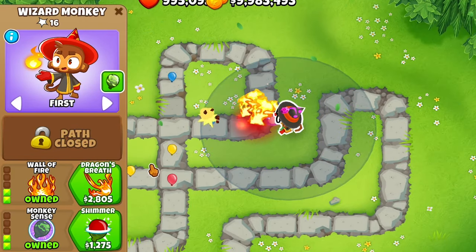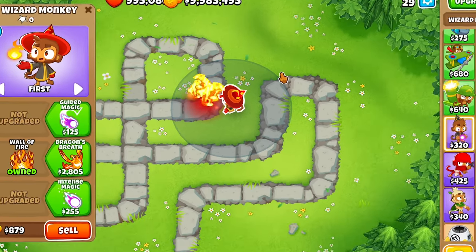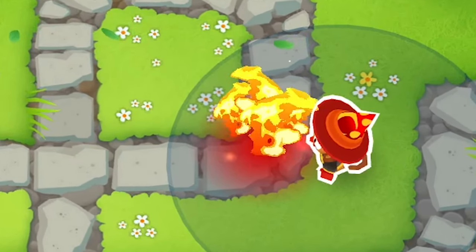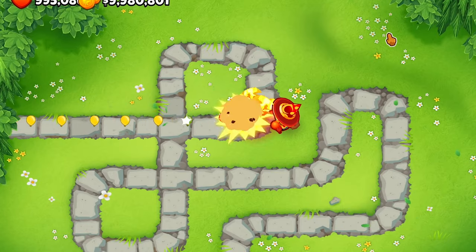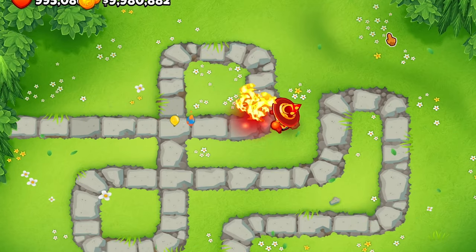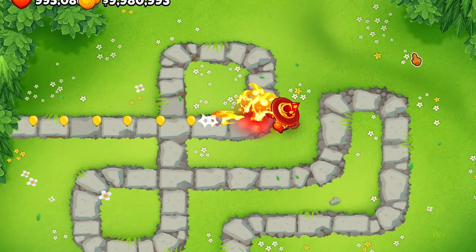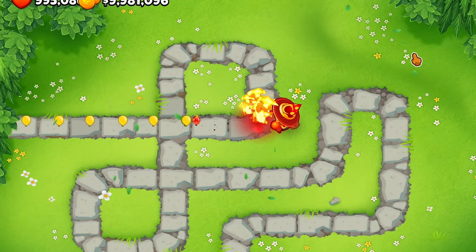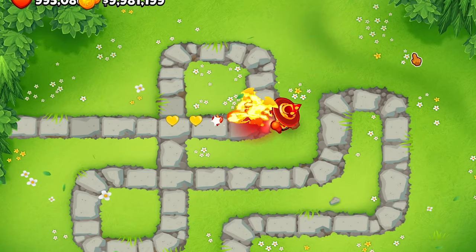Or you can have this guy hit camo as a 0-2-2. For his third upgrade — the most expensive out of all the paths — dragon's breath. He gains a flame attack with two damage and one ceramic damage, for a total of two ceramic damage, four pierce, or six pierce as a 0-3-1. It also hits every 0.1 seconds in a radius of 50.